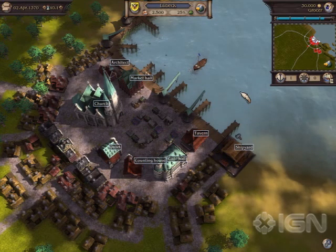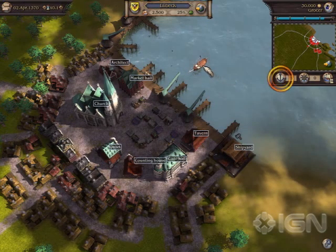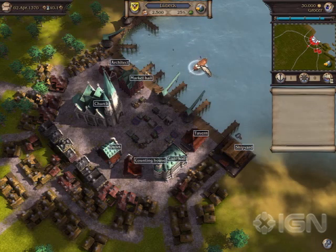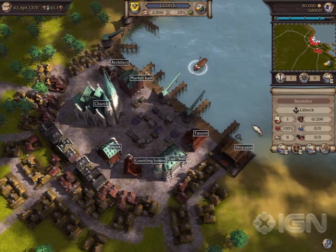Your convoy lies at anchor in the port of Lubeck. Click on it to select it. Alternatively, you can click the convoy button. Your convoy's properties are now shown on the right. The convoy consists of a single ship and has no goods on board.